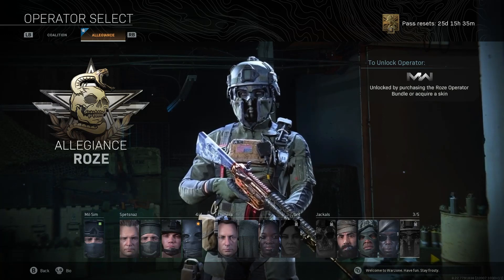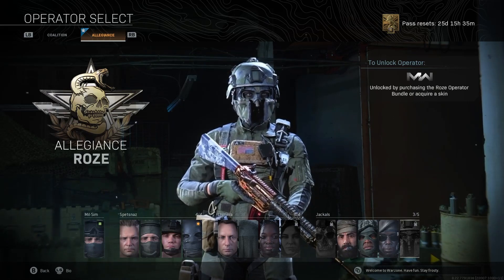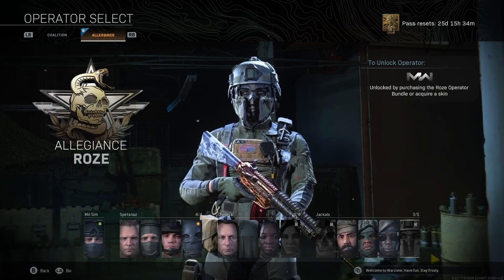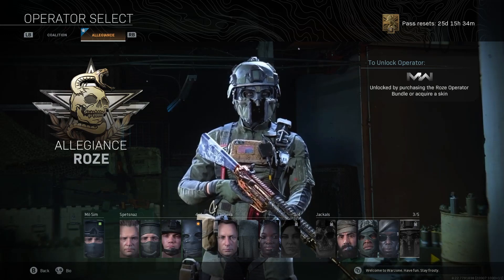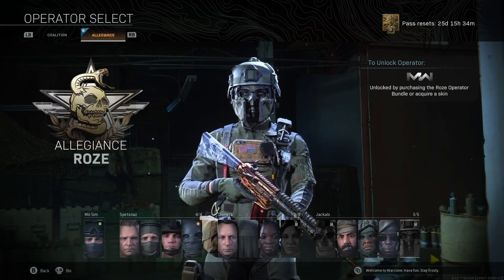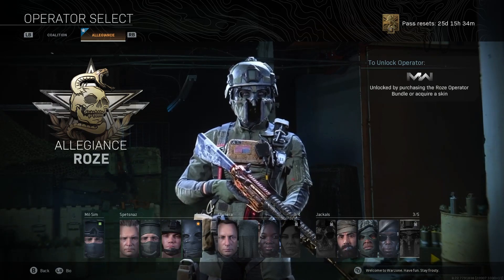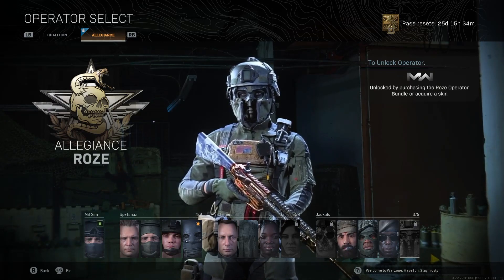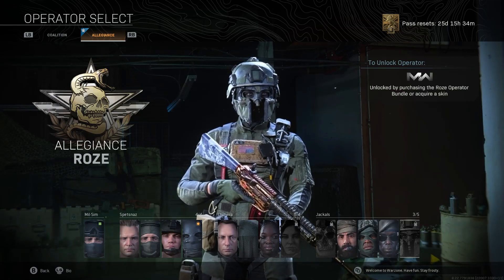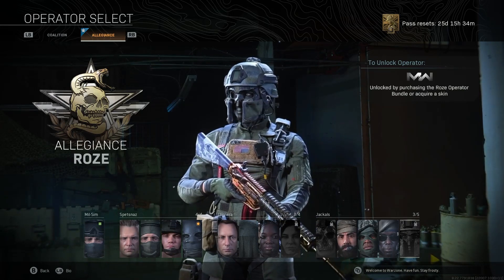Obviously this bundle could have emissions like the gas bundle and you'll be able to change how she looks, and it'll probably have a knife, emblem, calling card, and quip — all that. But I just wanted to show you the guns she comes with. I'm sure a lot of you have seen the skin already up close. If you found this video helpful about whether or not to purchase the Rose bundle, smash that like and subscribe button. The gameplay is me and my friend running around in Warzone getting kills with both guns — tracers and dismemberment.